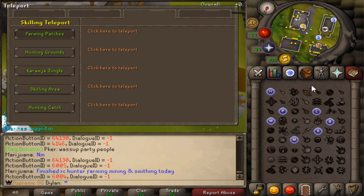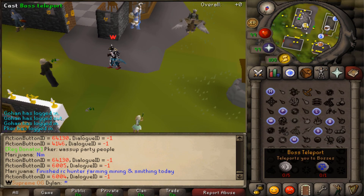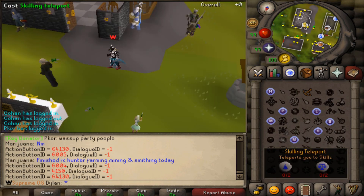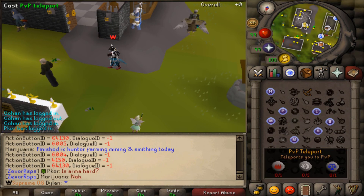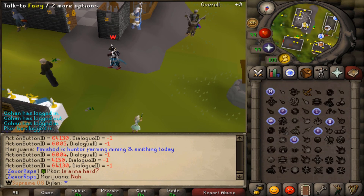Then we have our skilling teleports, which will take you to different skilling areas. I also have a couple of custom skilling areas in the game. Then we have our bossing teleports, which take you to Barrel Chest, Kraken, Godwars Dungeon, Bandos, Kalphite Queen, Scorpia, King Black Dragon, Venatus, Kaelaseli, Galah, Dagannoth Kings, Callisto, Giant Mole, Ice Queen, and Zorra. There are definitely some cool options there. That kind of describes the actual spellbook tab, so we'll end that and show you some custom areas.